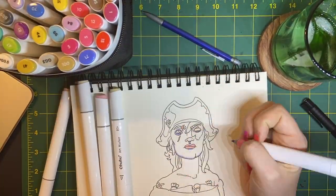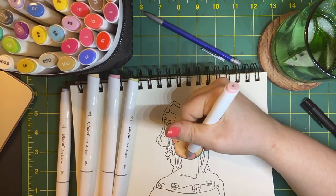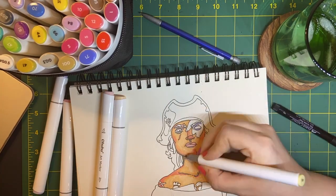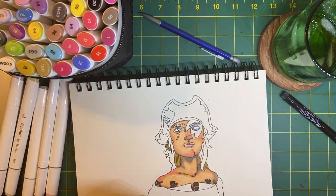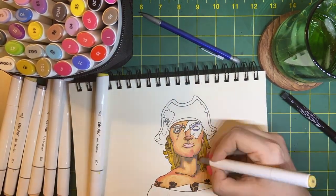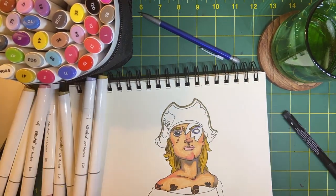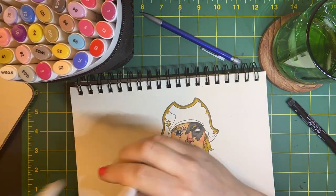I love laying down warm and cool colors before I put a skin color on top of a character, so you'll see me add a lot of pinks and purples to this person before I add her peachy skin tone. I also wanted to push the shadows a little bit more so I add in some browns into the shadows too, to keep her warm but to really play with the light in this piece.